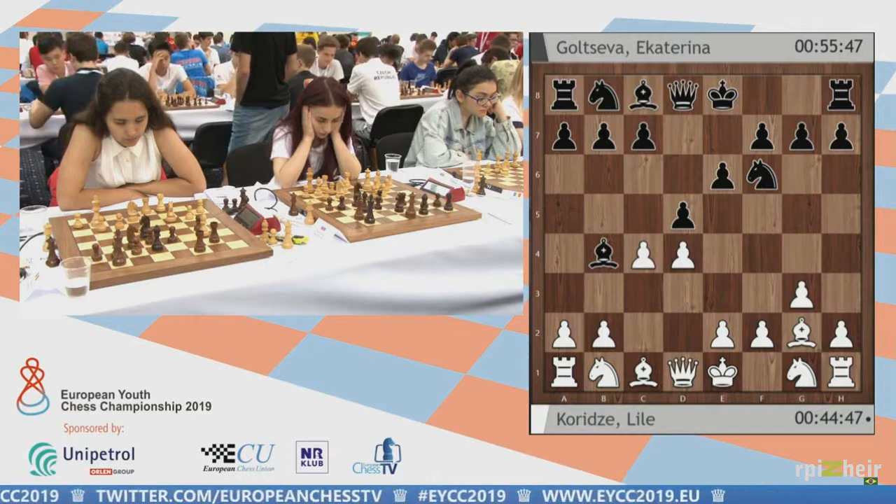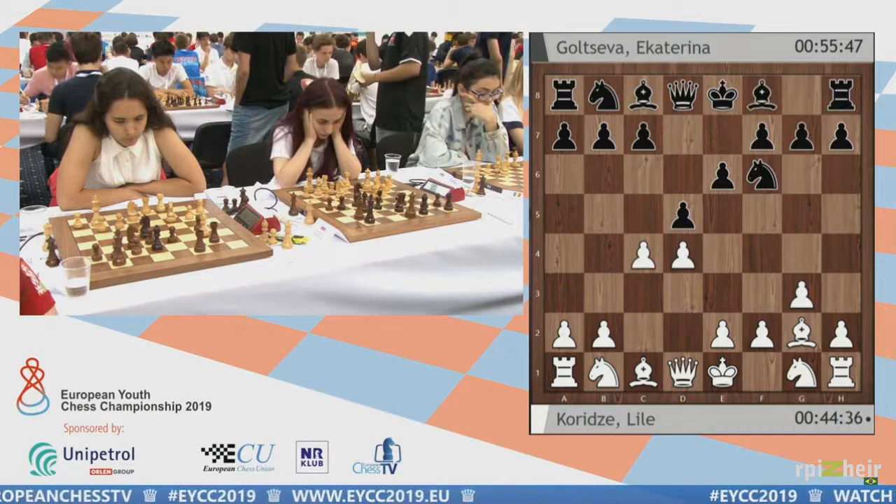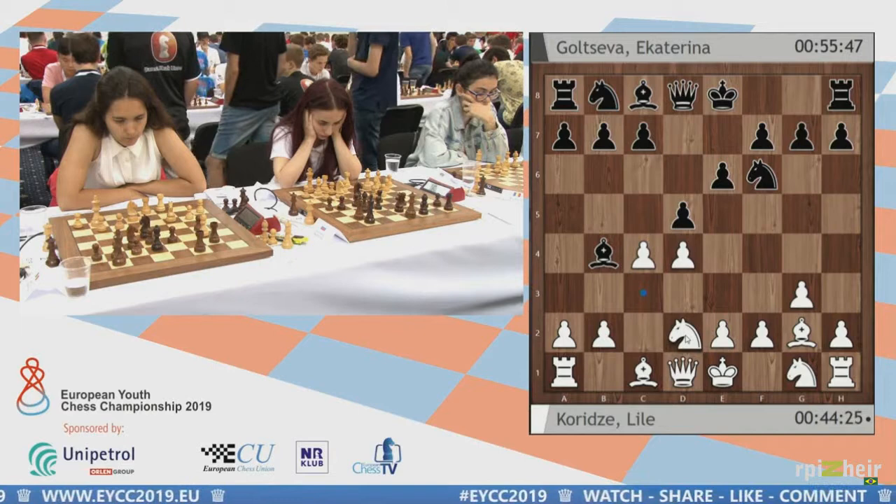There are some lines which are solid but at the same time very passive — just like the closed Catalan, which is very good if you're an experienced player. But for amateur players, this setup with Bishop e7 is very passive for black if he doesn't know exactly what he's doing. Most likely he will end up much worse. In my view, the best line for black is Bishop b4 check.